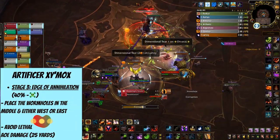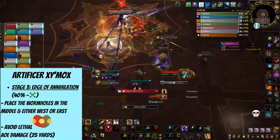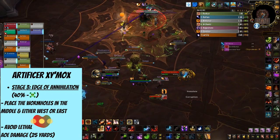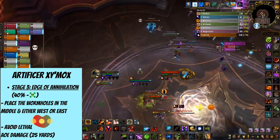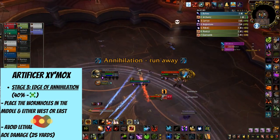The last stage is defined by Edge of Annihilation, lasting from 40% HP until the boss is down, and it's essentially a great big sword in the middle of the room. This stage is different when it comes to positioning the wormholes. They need to be in the middle of the room, and either in the east or in the west of the room, just like on the cheat sheet.